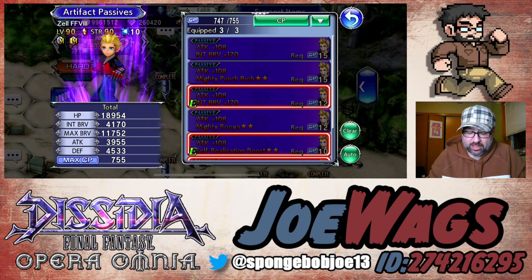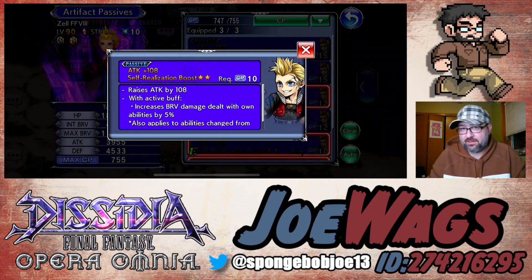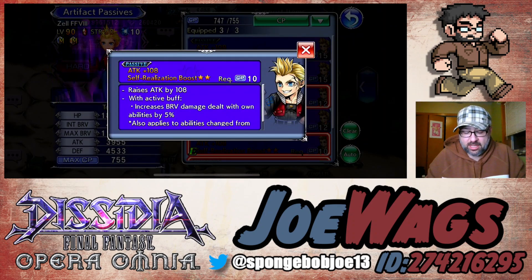His artifacts are pretty basic. You want to go Attack 108 and then a C50 passive, which is Self-Realization Boost two-star. It just gives him more brave damage dealt.